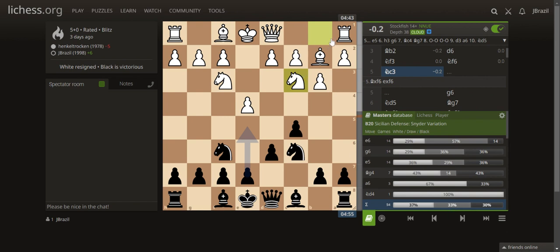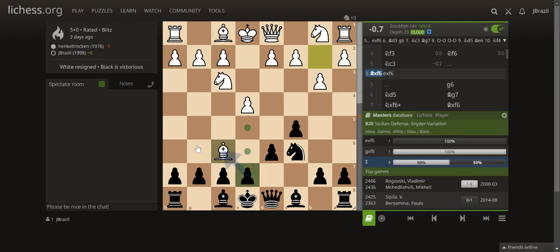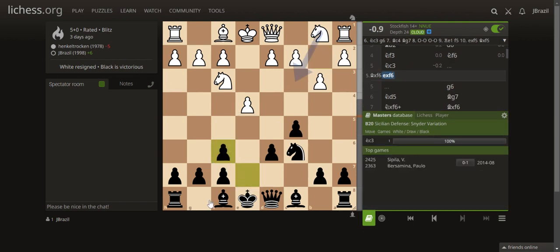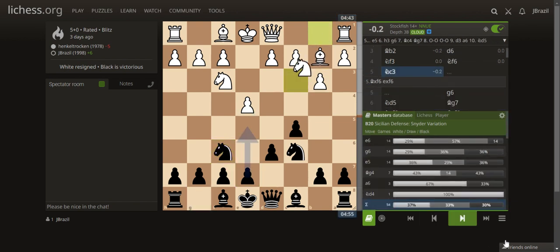By playing Knight C3, he defeated the purpose of playing Bishop B2. If you play Bishop B2, you're looking to take advantage in the early game — I would have just taken straight away, because this creates a damaged pawn structure that is very easy to attack in the late game. But let's go back — he played Knight C3 and I played G6.